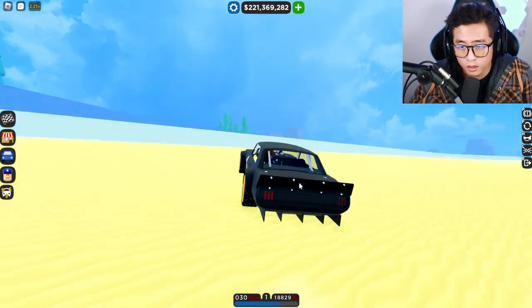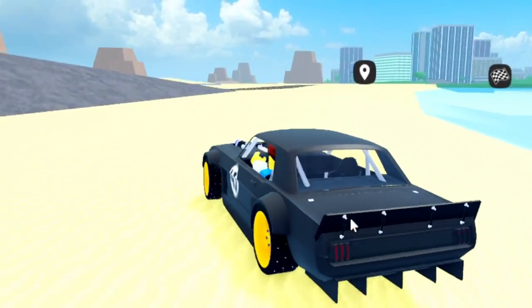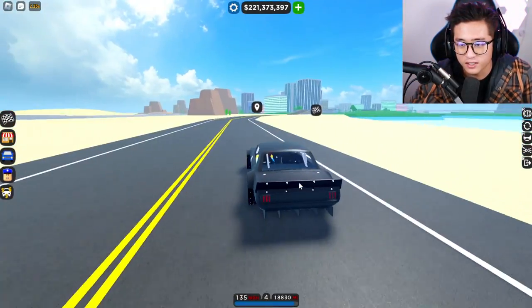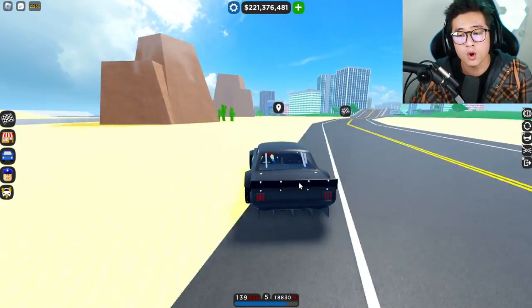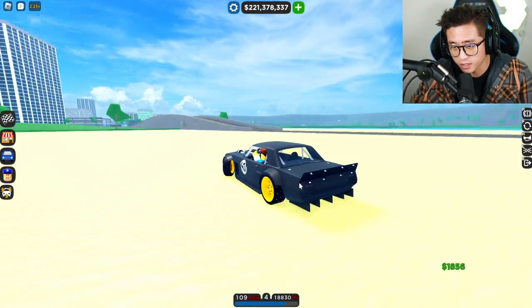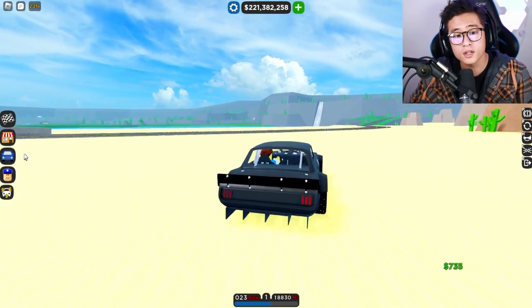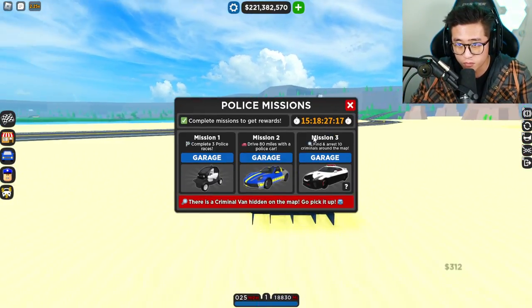You're probably wondering why I am underwater — that's because I fell off the mountain. Welcome back, it is your boy T Stingray, and today we are going to be talking about where you guys can find the van in CDT. Yes, there is a brand new update out and it is a police missions update.